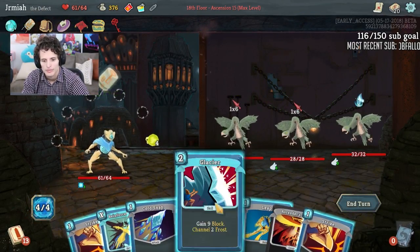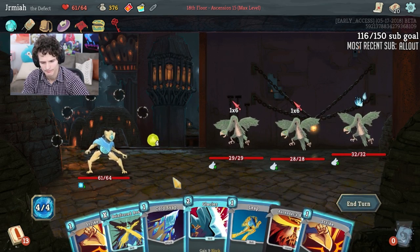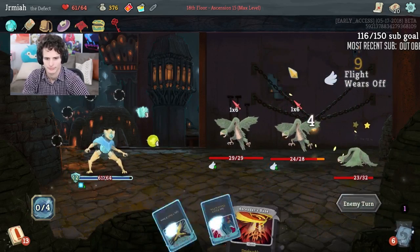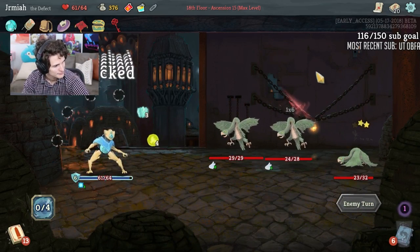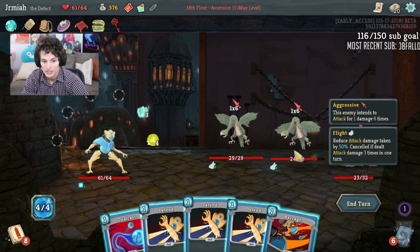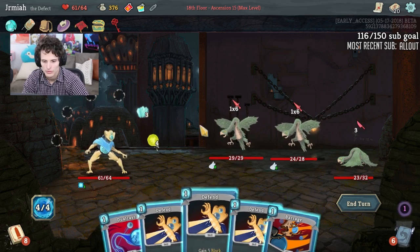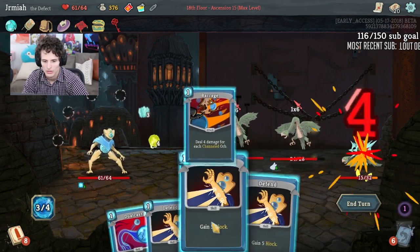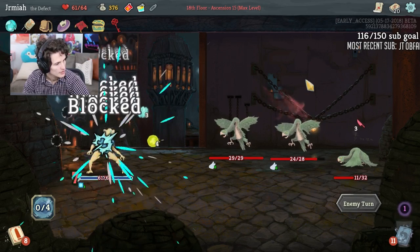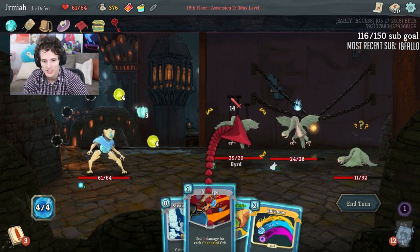We got the Byrds! It probably makes sense to knock one of them down. Going for the chest is not a good idea — that's very true. Good point, my friend. We're going to go upgrade Barrage — Barrage just knocks this guy down.